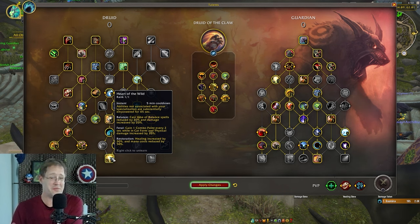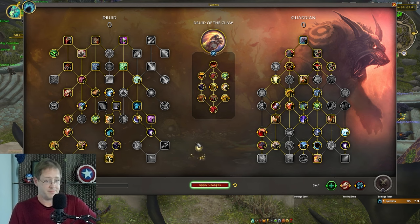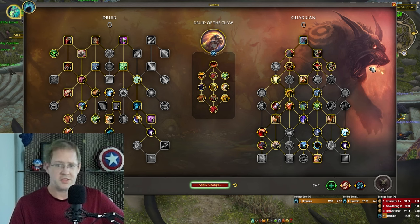Part of the Wild is just passive damage — 20% increased damage to Moonfire — and while you're bloodlusted that's more damage than nothing. You could probably drop Lore of the Grove, but Moonfire is a lot of sustained damage. Less so now that we have access to Ravage, but still a good amount.